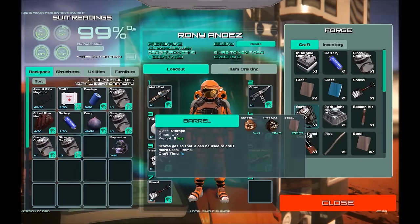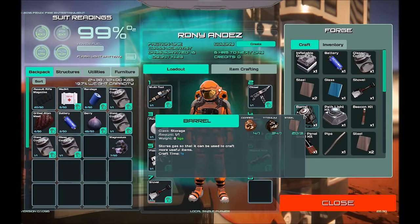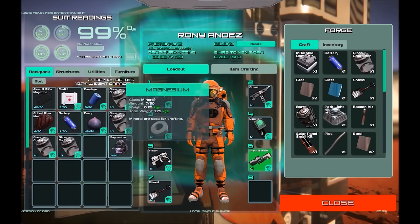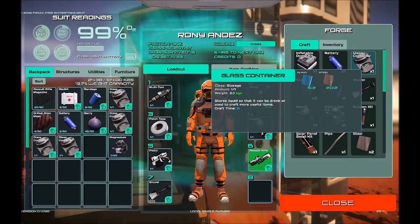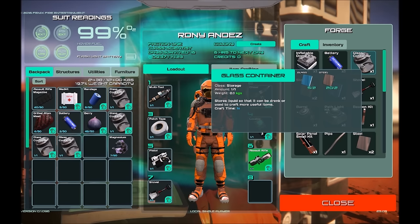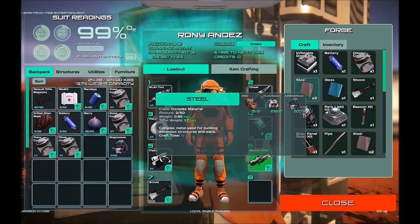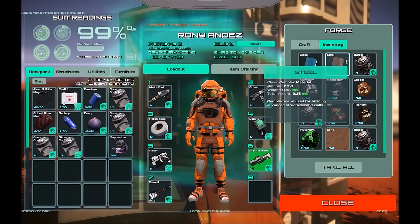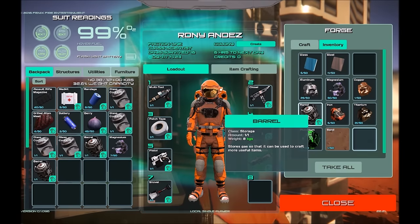The things we're going to need are three barrels and some glass containers. I've already got a bunch of glass containers — you just need two glass and two steel to create a glass container. I'll go ahead and craft three barrels so we can bring those with us.